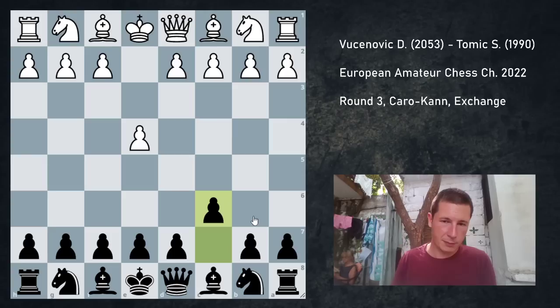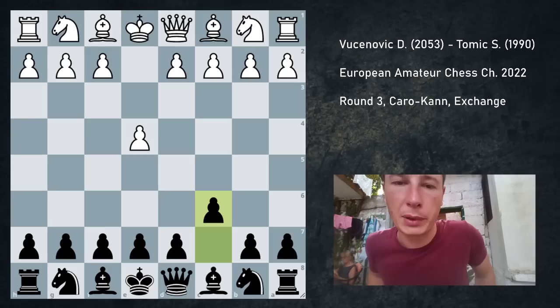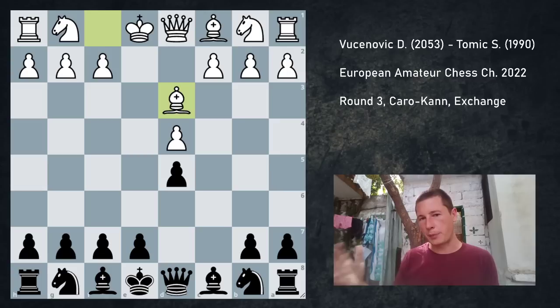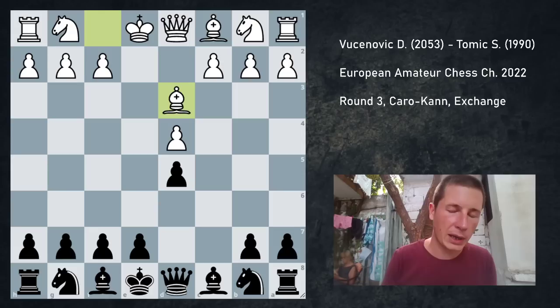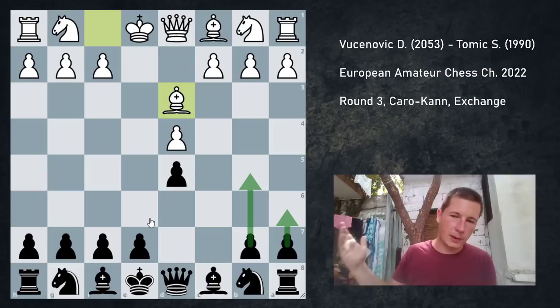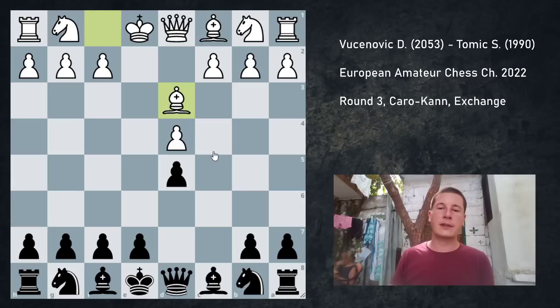He always plays e4, I always play the Caro-Kann. Previously in our last game, I also had the black pieces and he played the Tal variation of the advance. Recently, which I found out when I was preparing for the game, he's been playing the exchange variation. It's really hard to make something happen against this — very solid for white, and very solid for black as well, but white has plans which are more aggressive. Black usually plays for the minority attack on the queen side. In comparison, white usually plays for checkmate. In my experience, since I play this with both colors, it's really hard to defend for black.